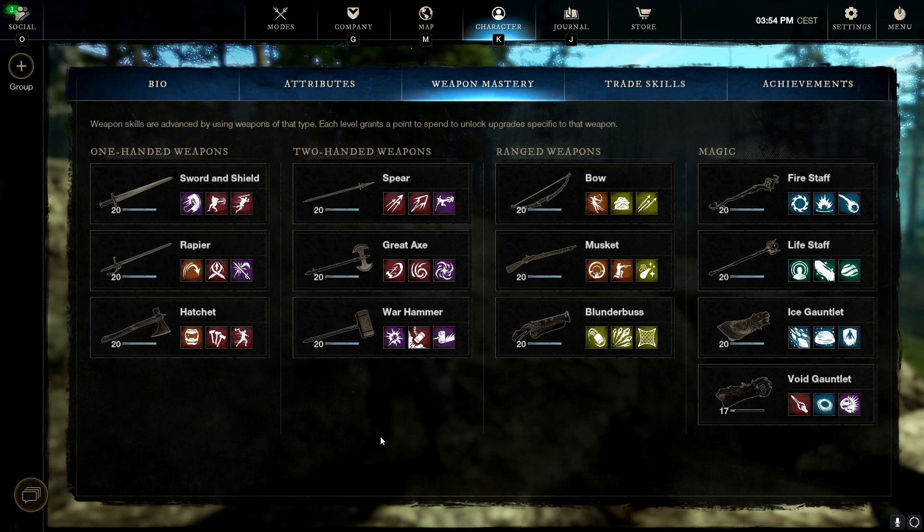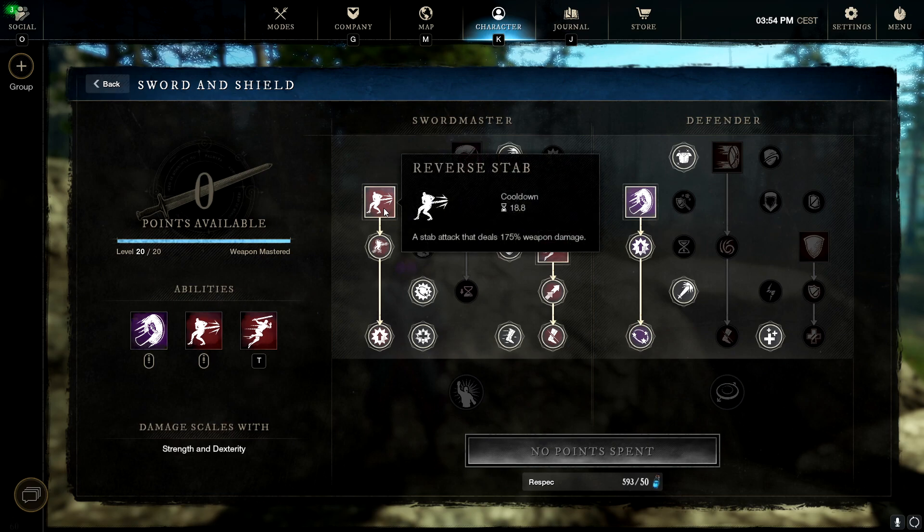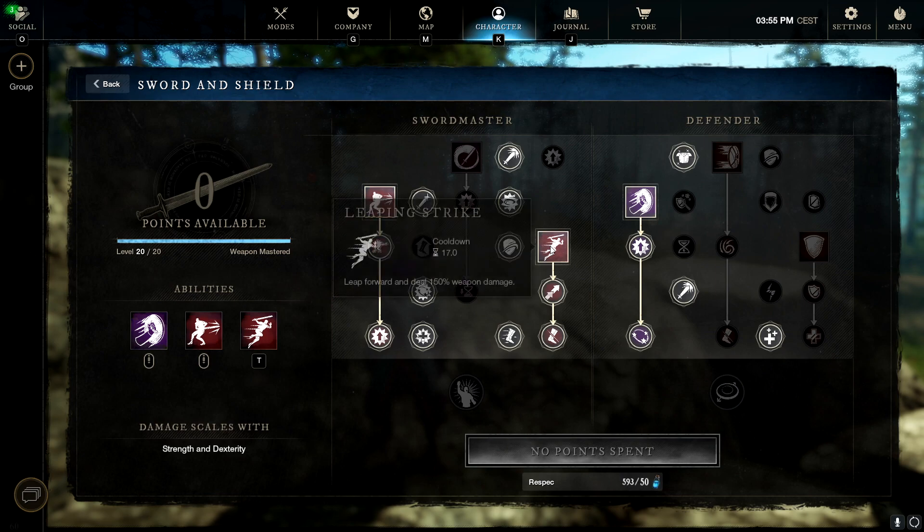The second weapon combo is a very fun one for Outpost Rush and very annoying to play against. It's a 300 or more Strength — depending on how much Constitution you want — light armor Sword and Shield plus Warhammer build. We'll use the same Warhammer build as before. For the Sword and Shield this is a DPS setup, not tanking. The abilities are Shield Bash, Reverse Stab, and Leaping Strike. The combo is straightforward once you understand it, though it takes time to learn.